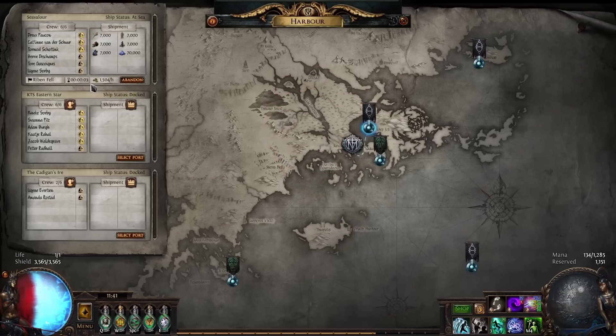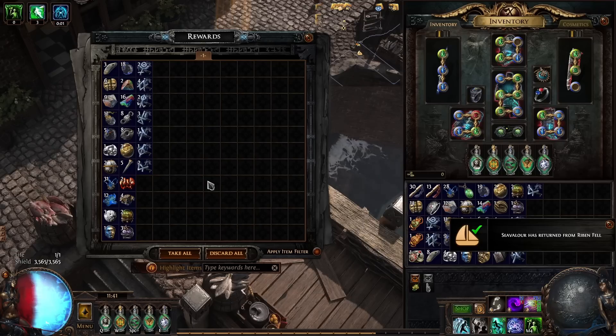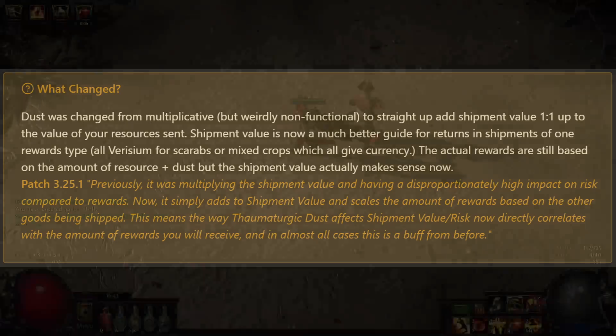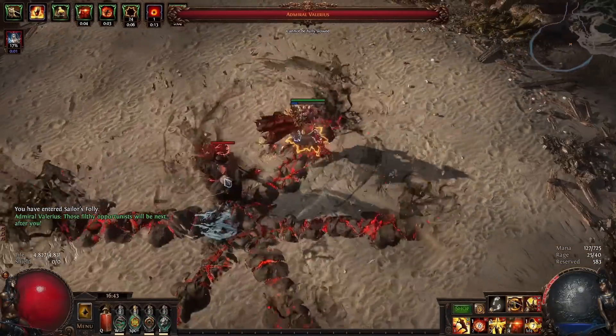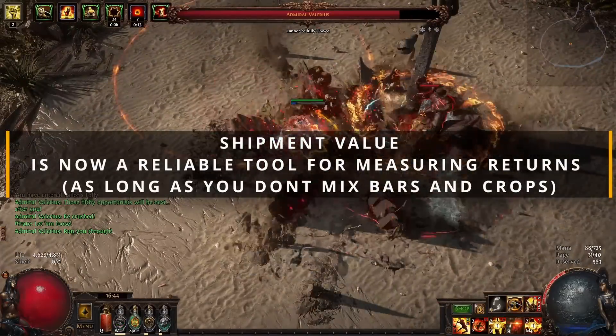So firstly let's talk about the dust mechanics and what changed. Dust was changed from being multiplicative but kind of weirdly non-functional, with a shipment value that didn't really correlate with what you actually got back in return. Now it just straight up adds shipment value at a ratio of 1 to 1 up to the value of your resources sent. Shipment value is now a much better guide for the returns you'll actually get in shipments where there is just one reward type.